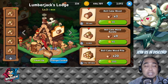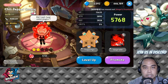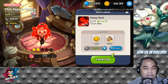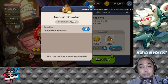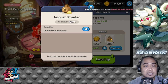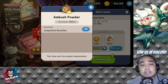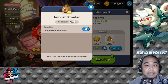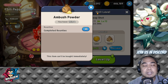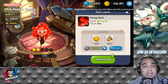Next tip is about cookies. Most of us have been given Chili Pepper Cookie and have spent powder upgrading her. If you're not going to invest more in Chili Pepper Cookie — or any cookie you don't plan to use — please don't invest your powders there, because those resources cannot be returned. She's already at level 11 and I'm not using her much, so it's a waste of resources.